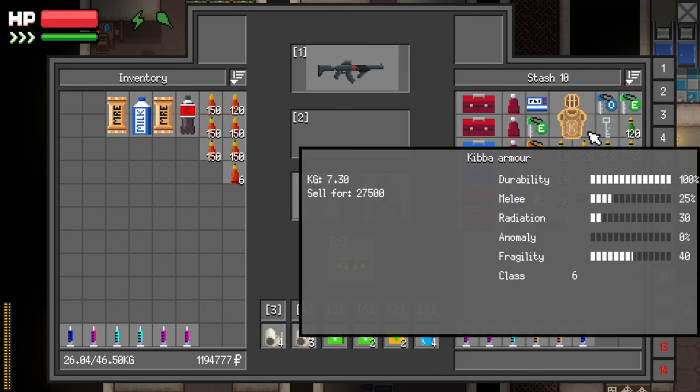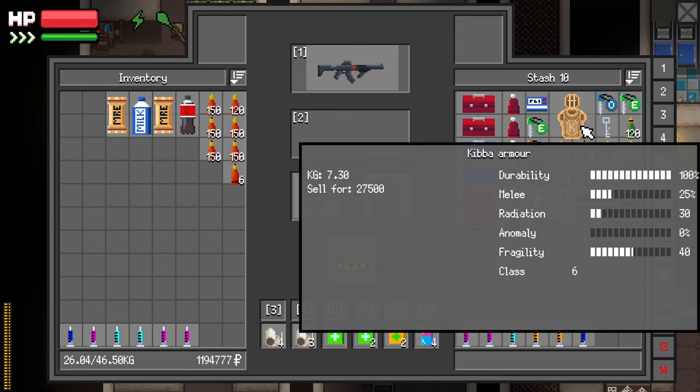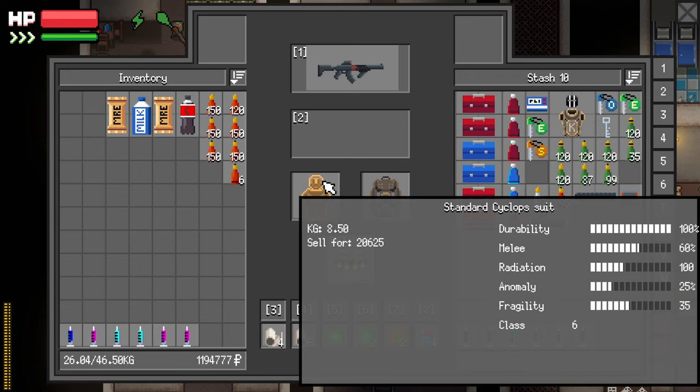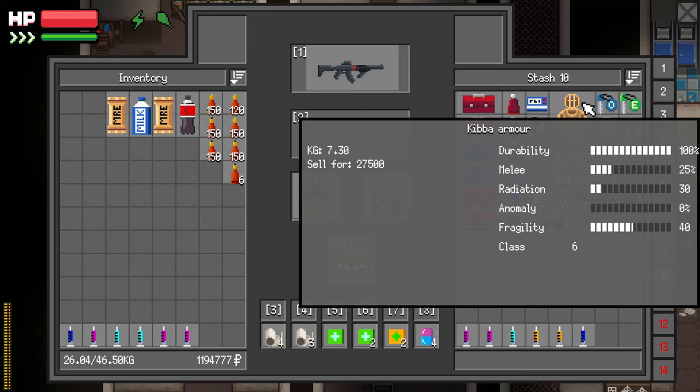Kibba's armor only has 25 melee protection, and the radiation protection might as well be non-existent. There is actually no anomaly protection, and there's only 30 radiation. This has got pretty good stats, and it's even less fragile. Kibba's armor has 40 fragile points, and this one has 35. So I think I'm gonna keep the Cyclops armor.